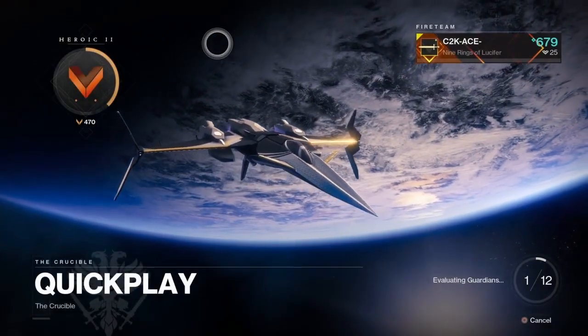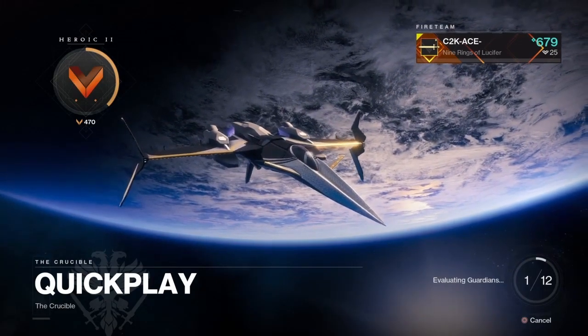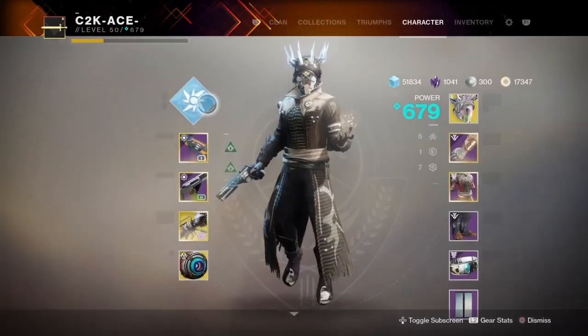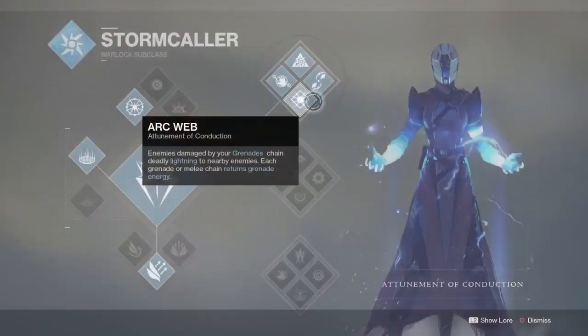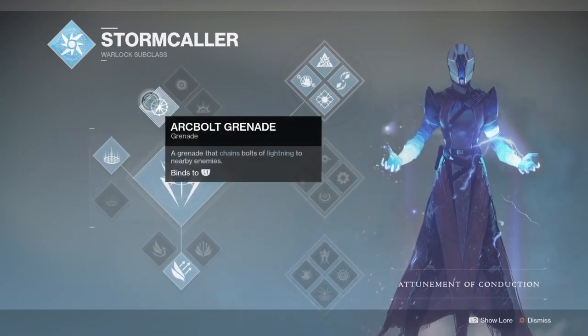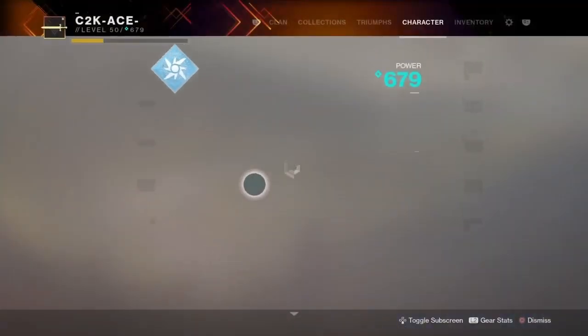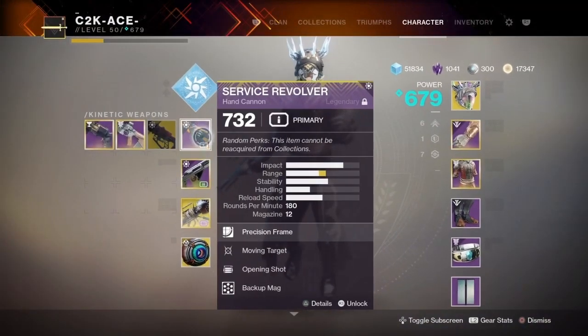What is going on guys, it's Ace here and today we have what I like to call the arc build. We are on a Warlock, Stormcaller top tree to be exact. So of course we've got the arc web, my absolute favorite thing on the Warlock. We've got a healing rift, burst glide.